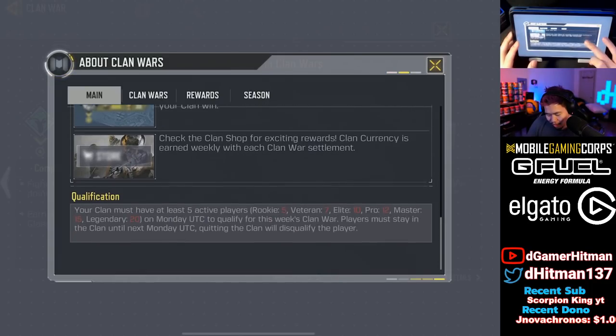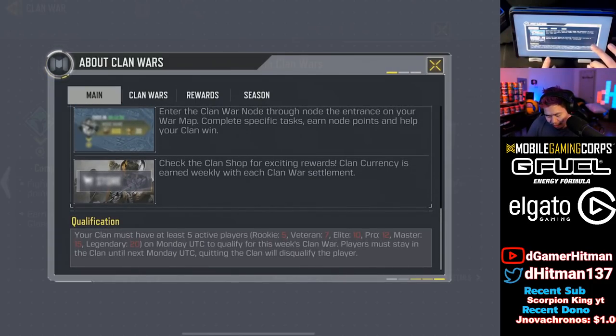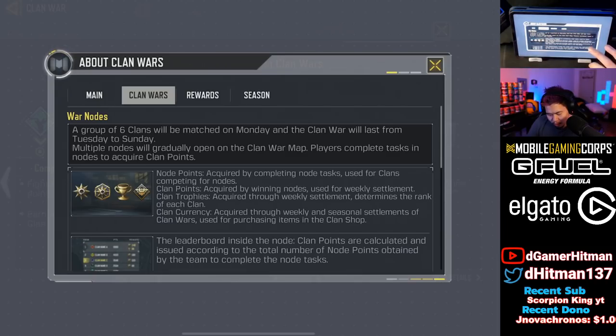Now you can enter the Clan War. If I click this, it doesn't show anything. Your clan must have at least five active players for Rookie, all the way up to 20 players to be in Legendary. It's once a week, like I mentioned.